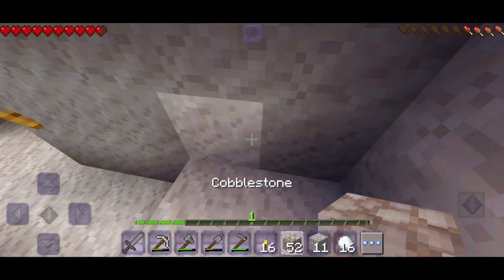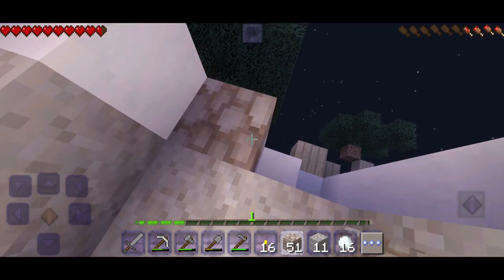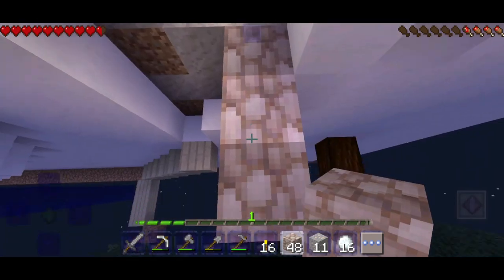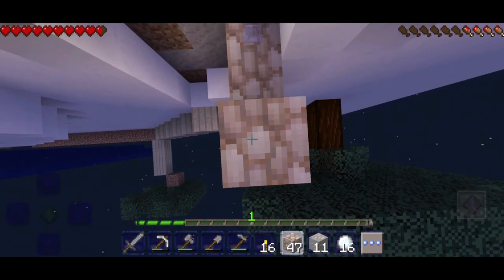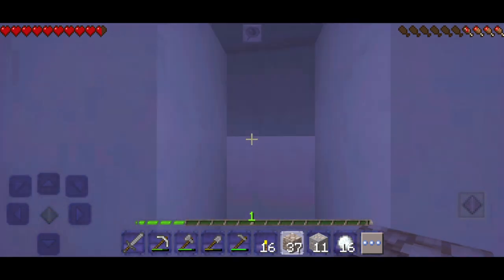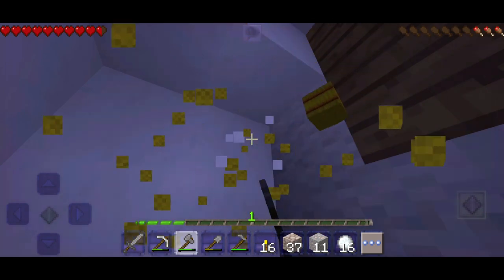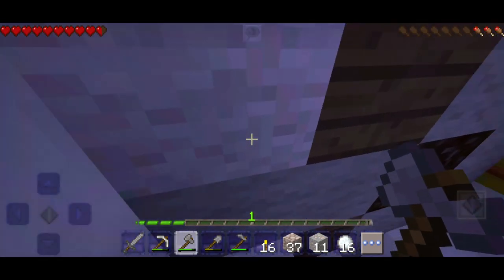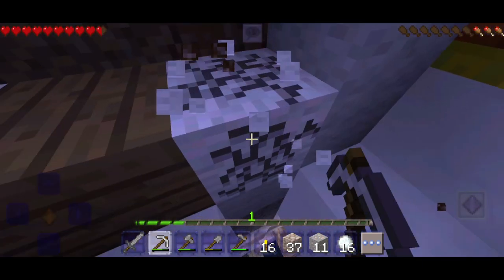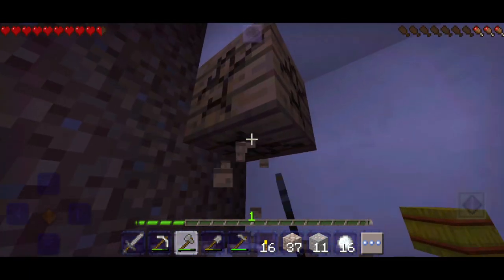The cave is done — we got some iron and a lot of blocks. Now we're going out to that igloo to see if we can get some loot. Inside the igloo we got some haystacks we can turn into food. Not great loot, but it's literally free stuff so I collected everything there was.